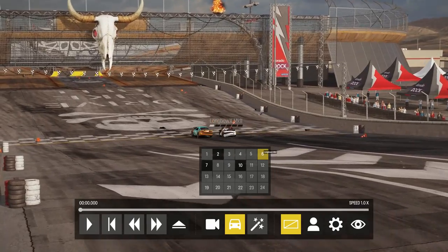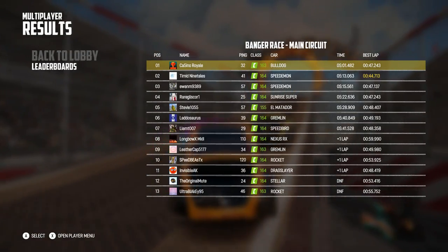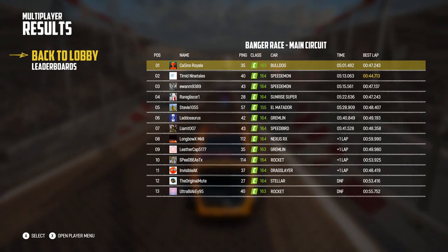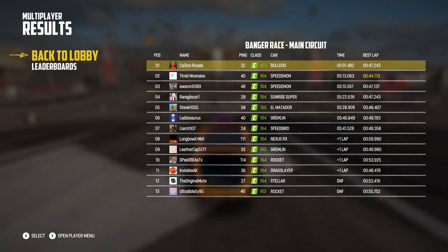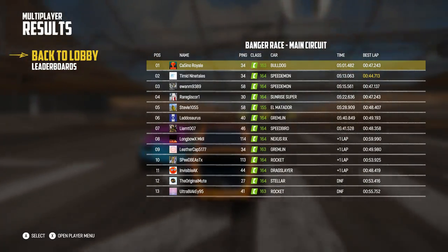It could have been worse for the little Nexus — could have been a lot better. It's victory for the Bulldog! The Speedy was so much faster around a lap but got in trouble that I did not. Ewan gets third ahead of Glisk. A lot of the championship contenders still scored well. Longbow had a bad run but did at least make it to the finish line.